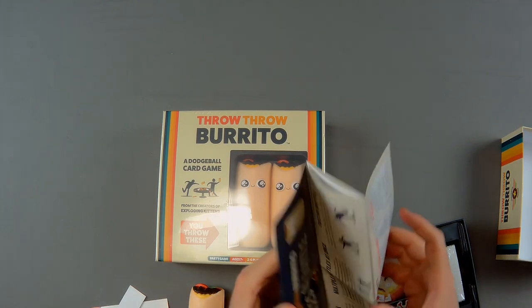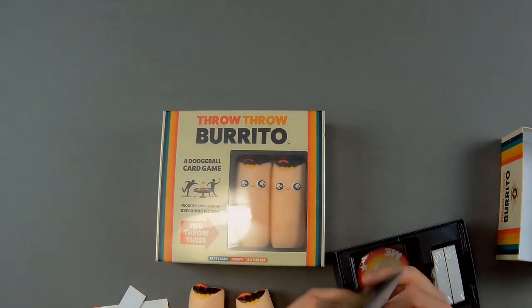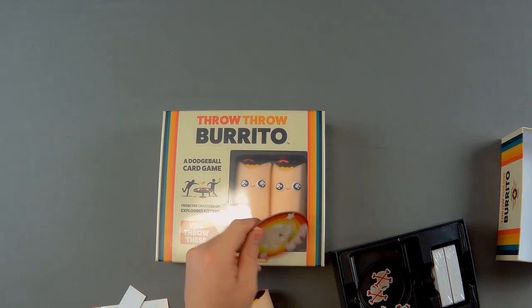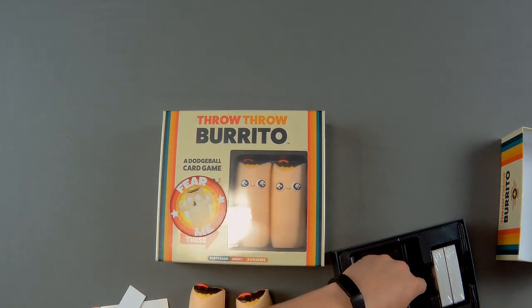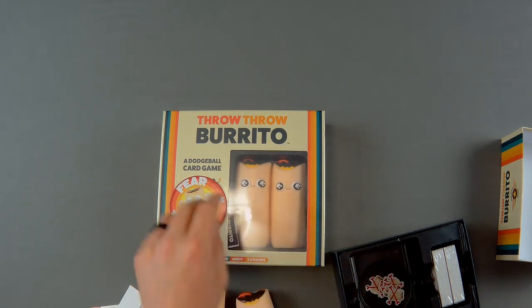We got the rule book here — pretty simple, two-sided piece of paper. The tokens are already punched. There are some dead burrito tokens or damage tokens — not sure what those are supposed to be.